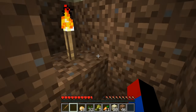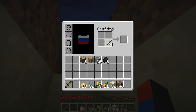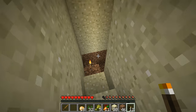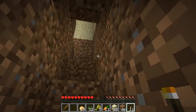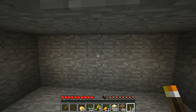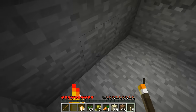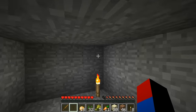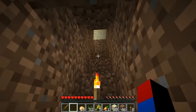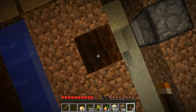Let's put some torches here. We got three charcoal — that's not bad, enough for a while, but we'll have to make more in the future. When we build our base we're going to need the most resources. Now we have eight torches. Let's light up the rest of this area. For the time being, this is going to be our base area — our base of operations.